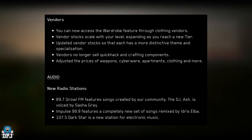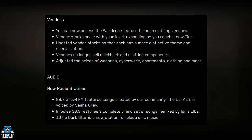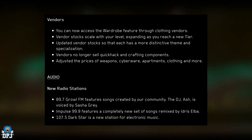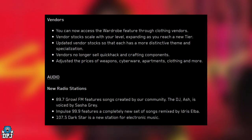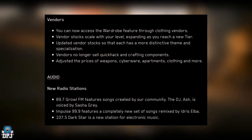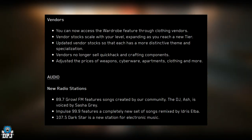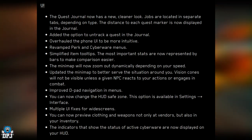New radio stations have been added: 89.7 Growl FM features songs created by the community with DJ Ash voiced by Sasha Grey. Impulse 99.9 features a completely new set of songs remixed by Idris Elba. 107.5 Dark Star is a new station for electronic music.